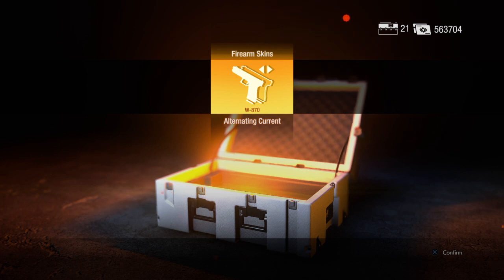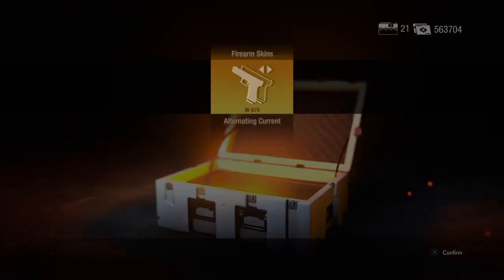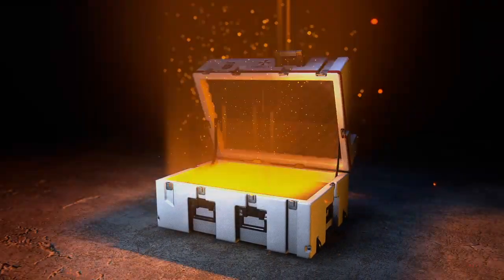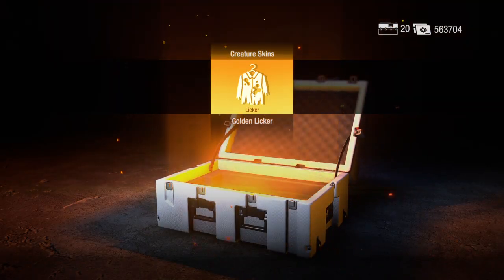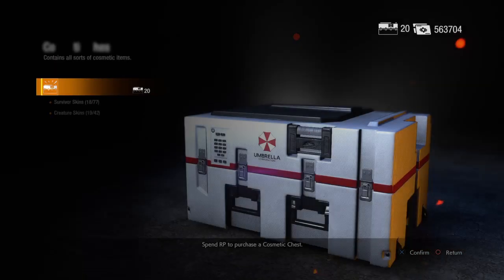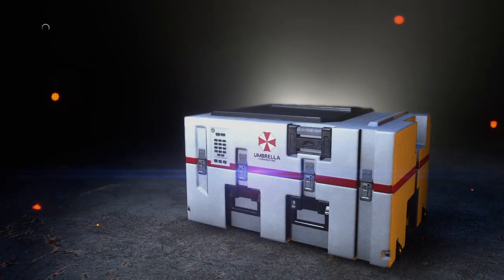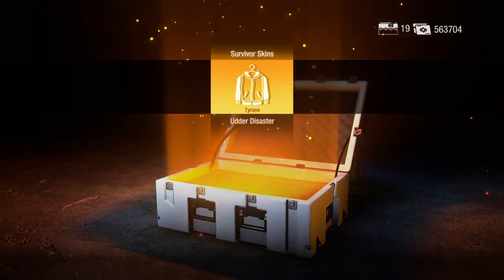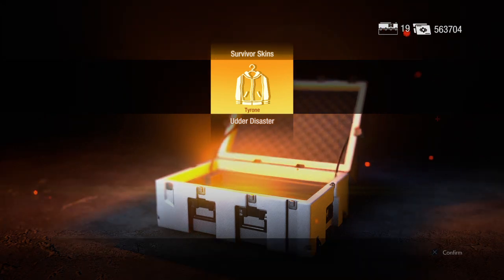Alternating current — that is not a new one, but I am intrigued. W870, I think that's the shotgun. That'll probably end up on my Martin. Liquor — golden liquor. If that's what I think it is, it's a gold liquor skin, but I thought you only unlocked those at rank 50 masterminds.